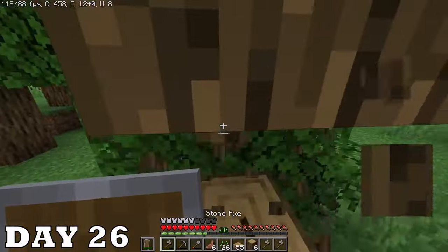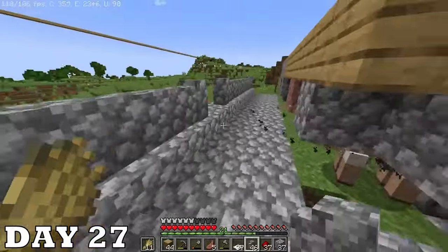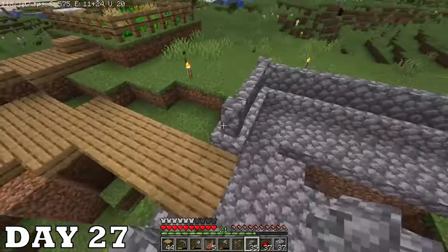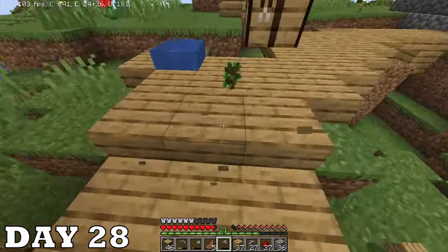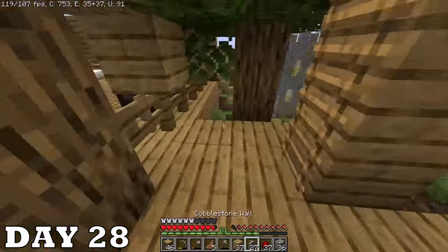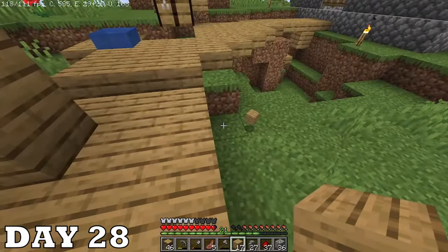Day twenty-six was all wood chopping. Day twenty-seven I finally found a way to make the sheep farm look good — I put up these cobblestone walls and now I think I'm finally proud to say I built this. On day twenty-eight I finally got tired of traveling in and out of the villager partition, so I installed a new room next to it.